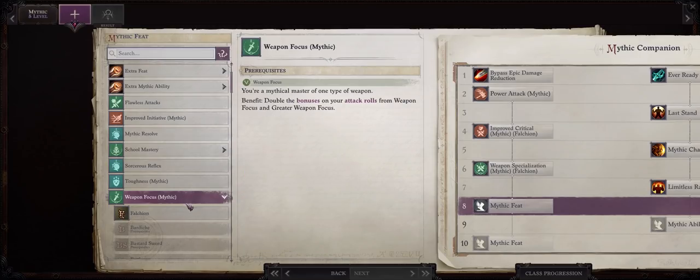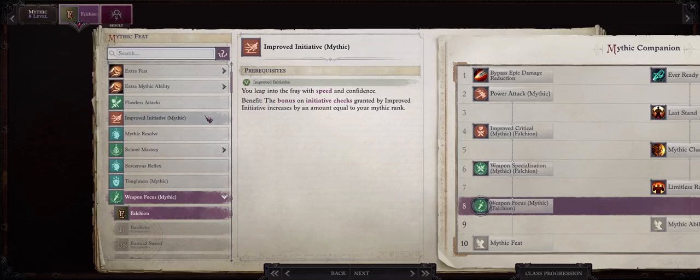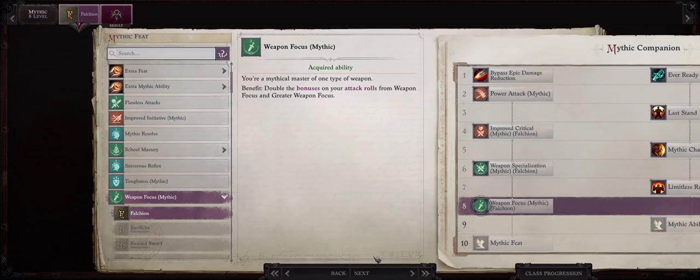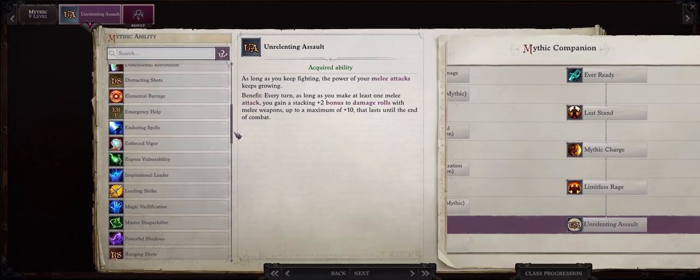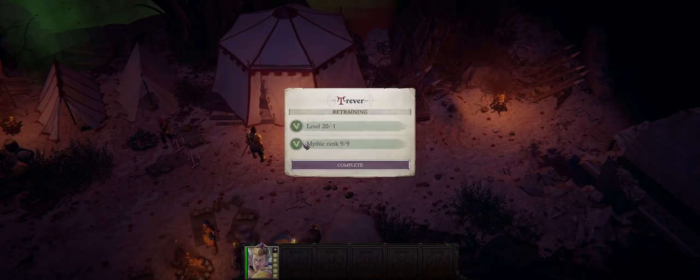For mythic rank 8, Mythic Weapon Focus: Falchion. You can ignore this if you don't care for higher attack bonus and take Mythic Improved Initiative instead, which highly increases the chance of Trevor acting before enemies. Even without great Dexterity, the mythic initiative bonus equals your mythic rank — so at this level it's plus 8 to initiative, and combined with plus 4 from normal Improved Initiative that's plus 12 besides Dexterity. For mythic rank 9, Unrelenting Assault to increase damage further, though at this point you'll likely kill anything in a single round. You can also pick Leading Strike and Inspirational Leader, but I like to leave those for Scylla. Mythic rank 10 is only available at the very end of the game before the final boss, unless you are a Demon — I would take Mythic Improved Initiative or Mythic Weapon Focus if not already taken.